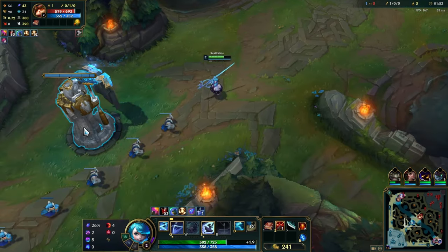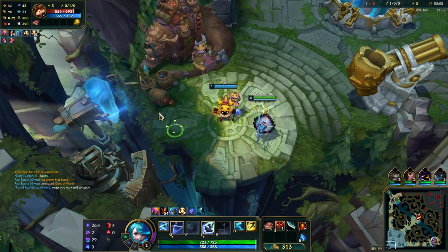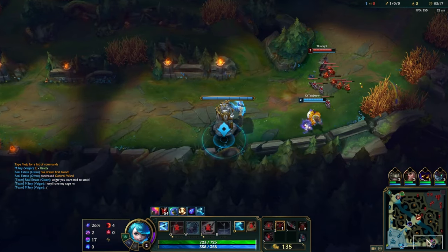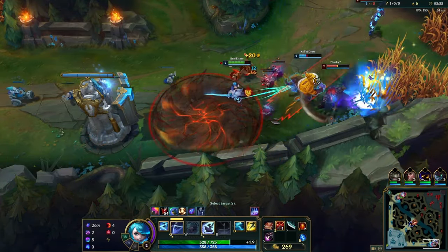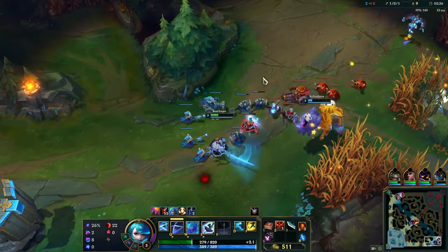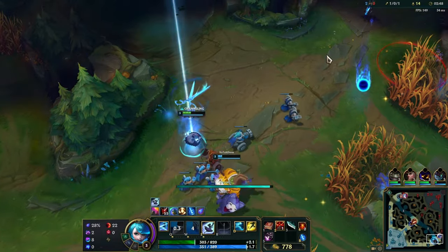Alright, Teemo's poke is going to be really annoying for me. I only have a cage right now — that's fine. So now I've got my W, which gives me kind of like a little domain area where the enemy has to be inside of it to be able to do damage to you. That's going to be really good against Zereth.